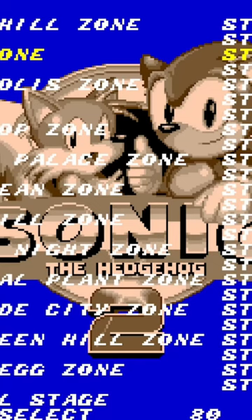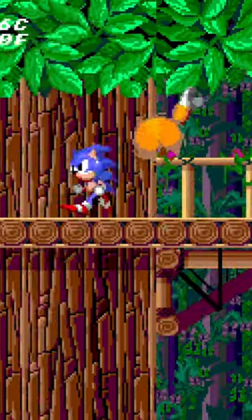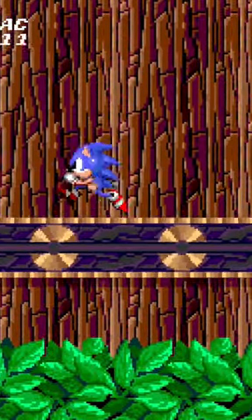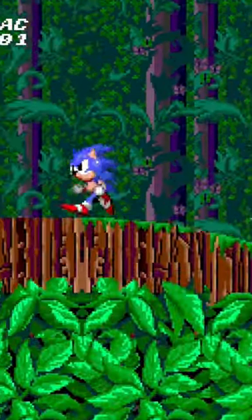Wood Zone is a weird one because it is accessible in earlier prototypes of the game, but it's much more unfinished than Hidden Palace. There are very few platforms and objects to run on. Using the game's hidden debug mode, we can get to this conveyor belt near the top of the stage, but that's as far as we can go. It's very clearly unfinished, at least in this particular build of the game.